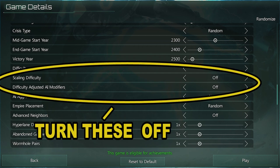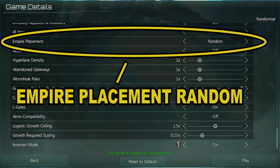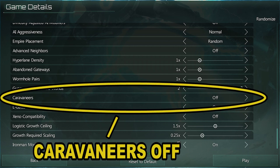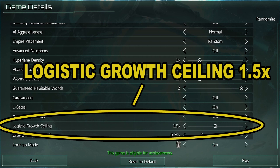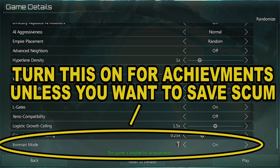Scaling difficulty off, difficulty adjusting AI modifiers off, AI aggressiveness normal, empire placement random, advanced neighbors off. Hyperlane density, abandoned gateways, and wormhole pairs all at one. Guaranteed habitable worlds set to two. Caravanners off, elgates on. Xenocompatibility off — warning, turning this on can make performance terrible. Logistic growth ceiling 1.5, growth required scaling 0.25. I highly recommend Ironman mode — not because I'm against save scumming, but because you get credit for your achievements and you get steam achievements. We will be turning Ironman mode on for this playthrough.